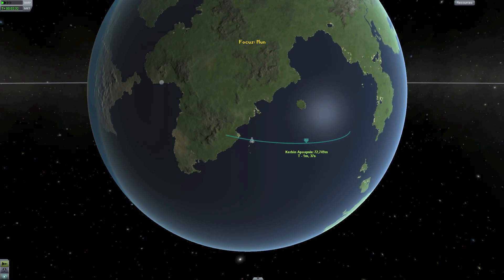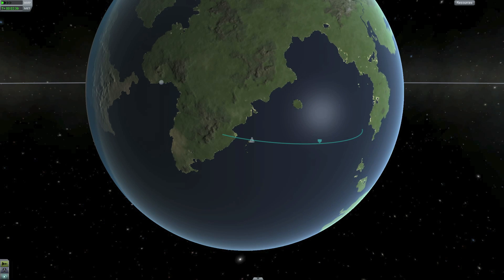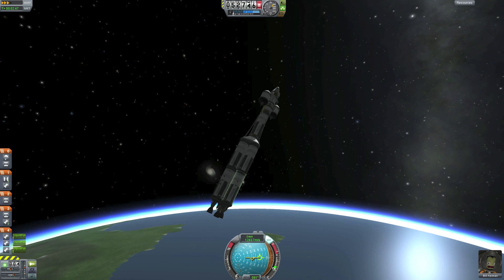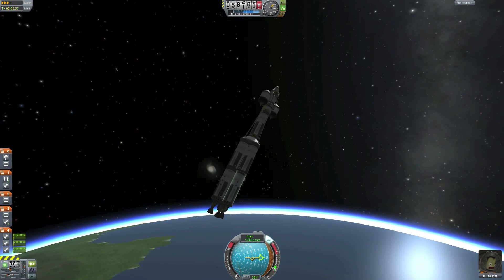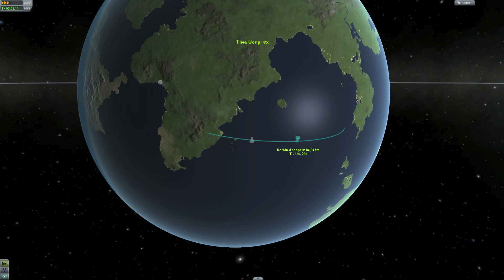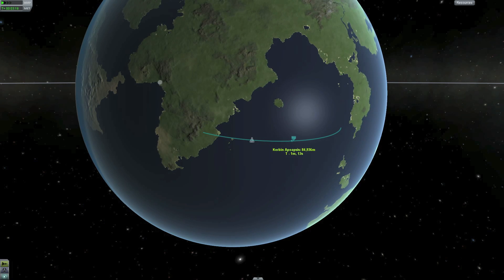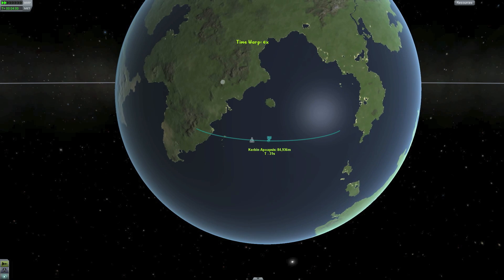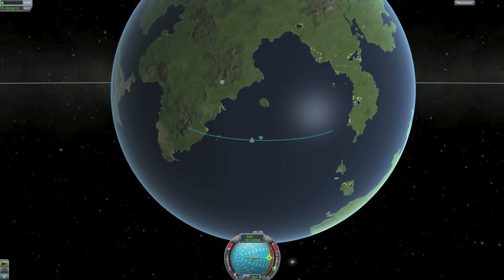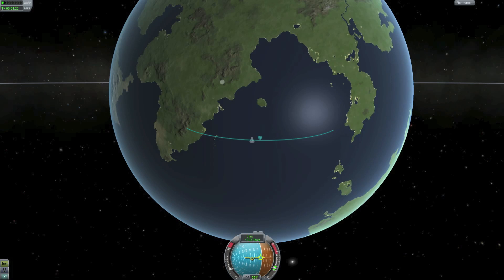Our orbit is now at 75,000 to 80,000 meters — cut the engines. That was a pretty good cut actually. We are going to physics warp until we get to about 75,000 meters, that's when we can do full warp. We'll warp until we get to our apoapsis where we will do our circularization burn. There is nothing special about this from earlier — we just want to get a nice orbit around Kerbin.